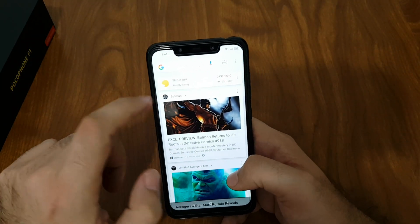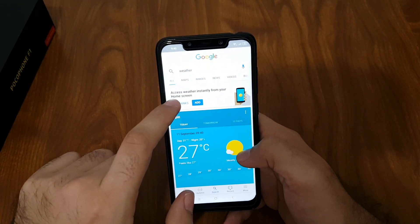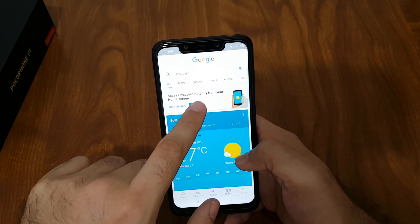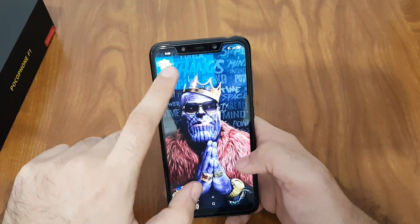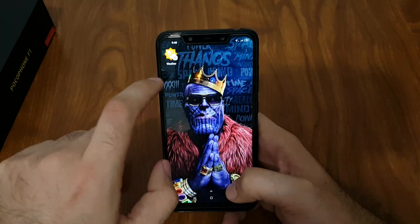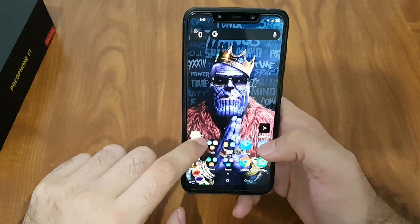I also like to add a weather widget. Go to Weather, allow it access, then add it to your home screen. For me it's the best weather app — it's fast and pretty accurate. I left an empty space on the home screen just for that.